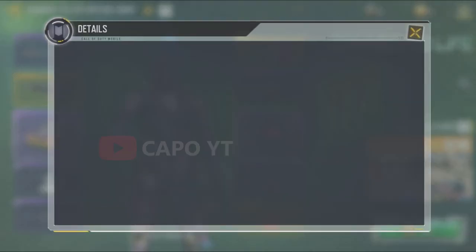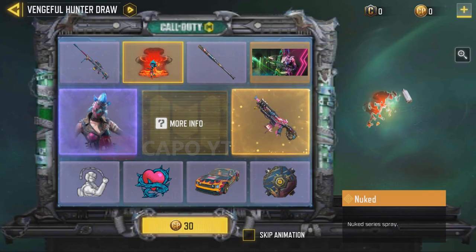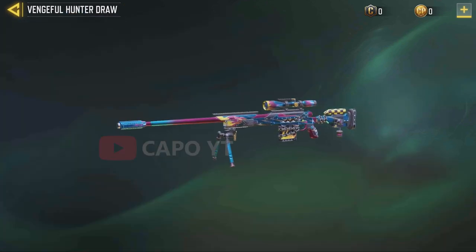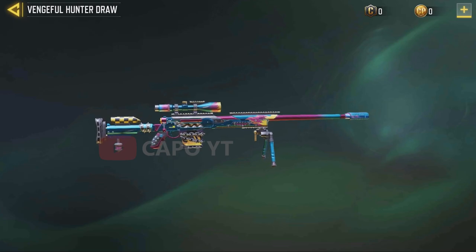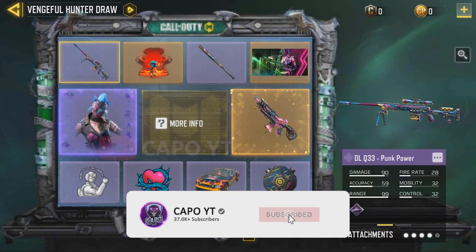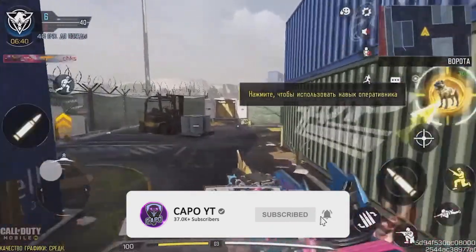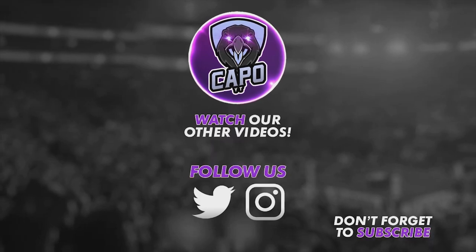We also have the cluster grenade Mark Power, the calling card, and the baseball bat — which is required to complete the weapon set along with the legendary Peacekeeper. Here is the new legendary spray, and here's the DLQ33, the third rarest item in this lucky draw. If you get the DLQ early, consider yourself very lucky. That's everything you should know before you buy the draw. If you enjoyed this video, make sure you like and subscribe, and I'll see you guys in the next one.